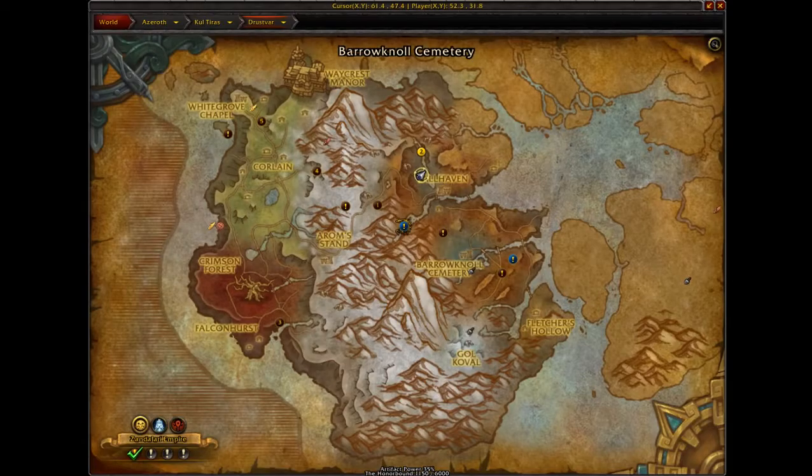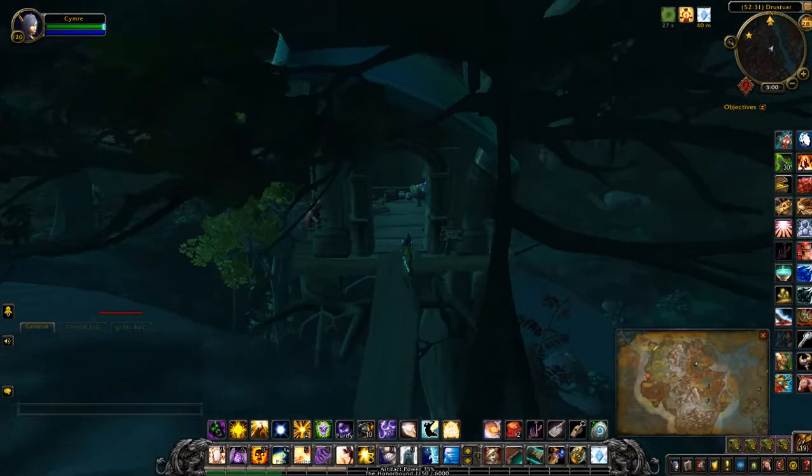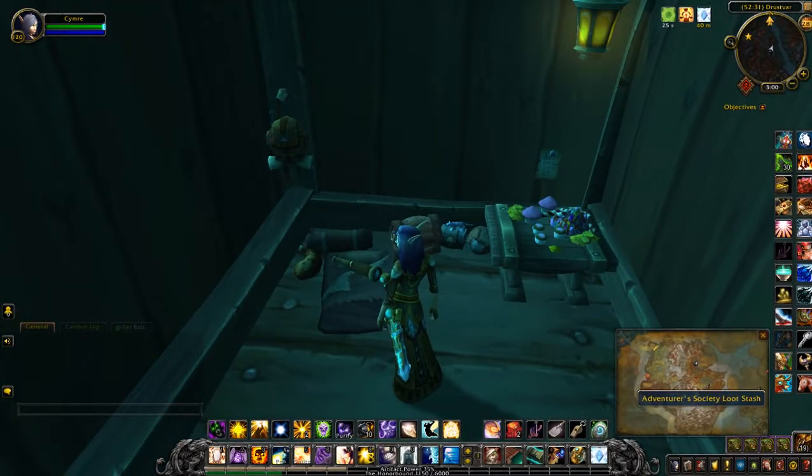Next, travel to Fallhaven. You can see I'm just where the F is on the map, so coordinates are 32, 31. There's a little tree house here with a chest inside.